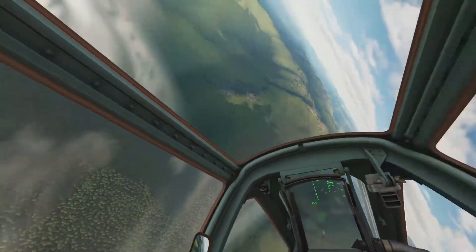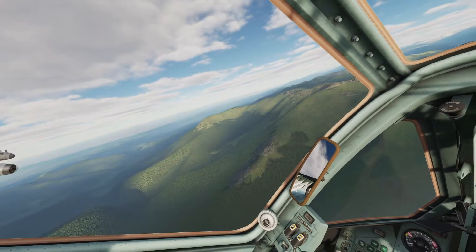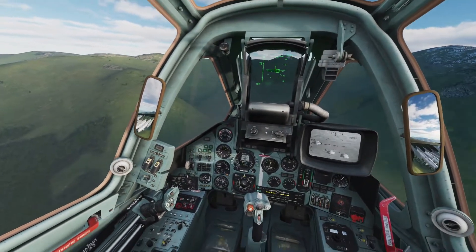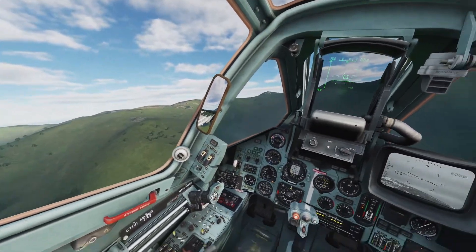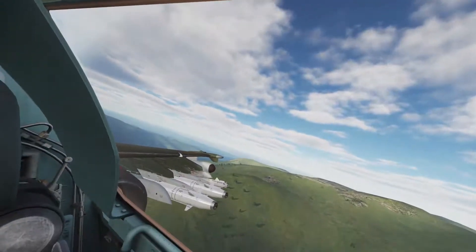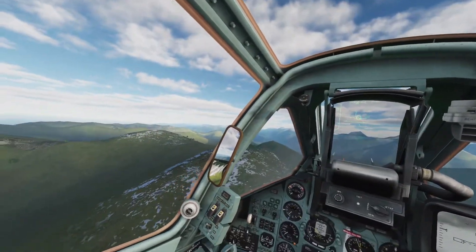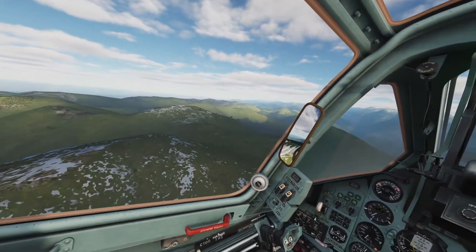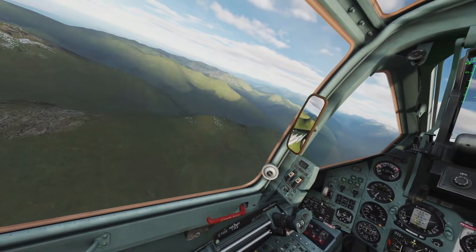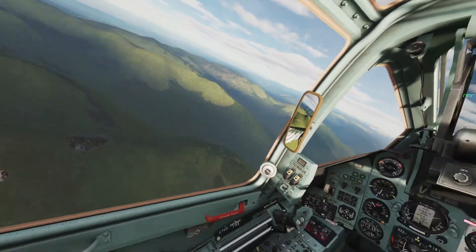We're being launched on again, so what we're going to do is duck behind these mountains here. I'm trying not to get too low, because if I do, I won't be able to pull up — especially in this thing. It's really a bucket of bolts, this plane is. Pretty good for air-to-ground work, but not so good when you're dealing with things that shoot back. So instead, you want to use the terrain as much as possible, like I'm doing here. Notice we cannot hear the RWR beeping — that means we are masked to those radars out there.